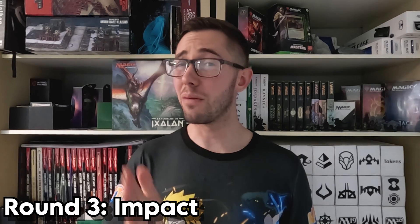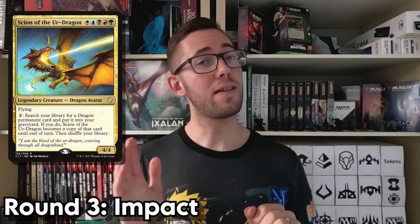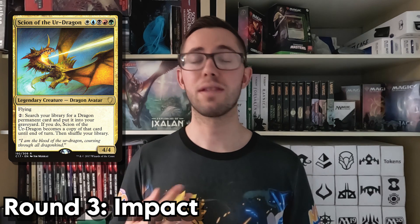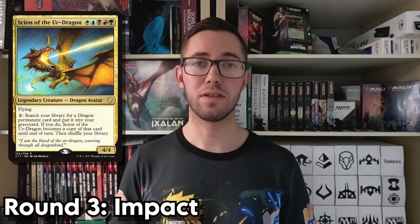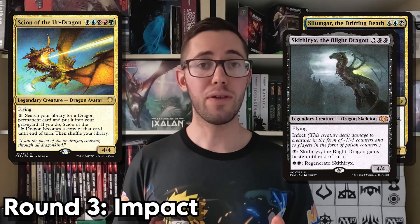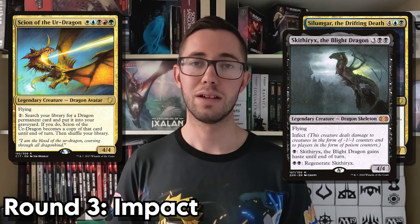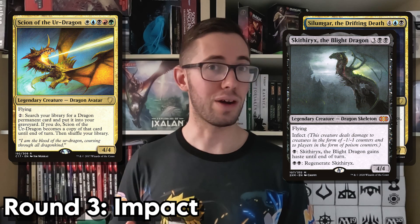In last place, we have a card that will probably surprise a lot of you — Scion of the Ur-Dragon. Now, hear me out. Scion has a very powerful ability, of that there is no doubt. However, when it all boils down to it, Scion doesn't actually do anything impactful by themselves. Being able to transform your commander into any dragon in your library is incredibly flexible, but Scion is pretty much a vanilla 4/4 most of the time. They require other cards to be powerful, and for that fact, they take fifth place this round.